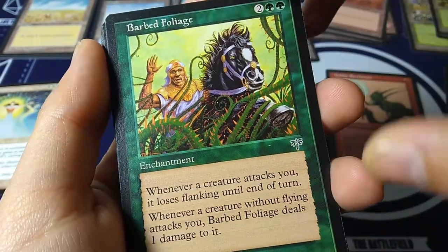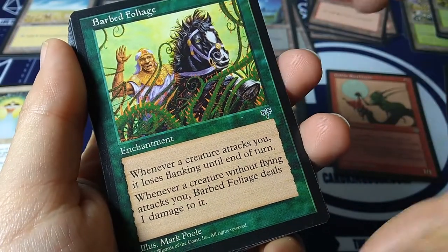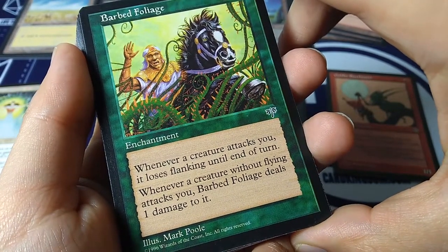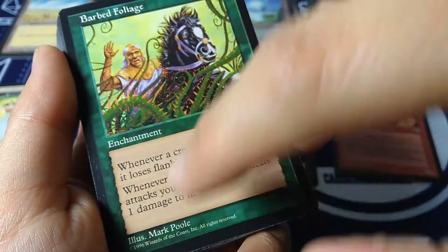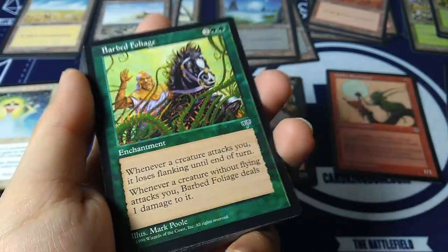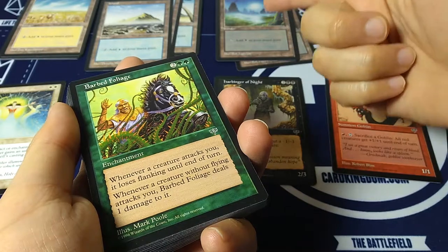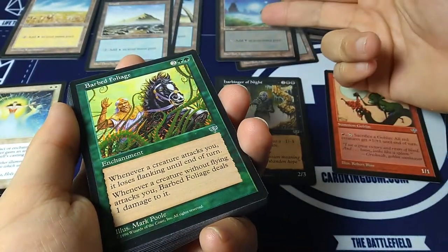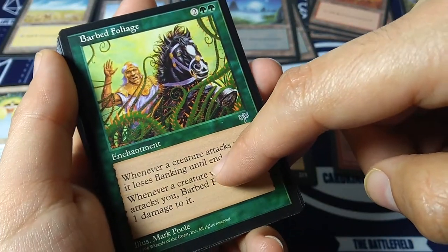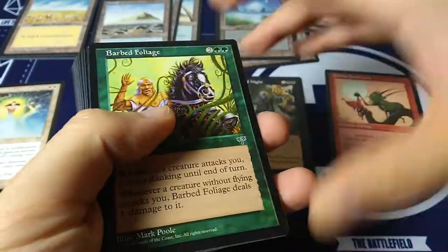Barbed Foliage — two green, green enchantment. Whenever a creature attacks you it loses flanking until end of turn. Whenever a creature without flying attacks you, Barbed Foliage deals one damage to it. Mark Pool — cool classic artist. Flanking was an ability introduced in this set: when a creature with flanking attacks, if the blocking creature doesn't have flanking, it automatically gets minus one, minus one until end of turn. This makes their creature lose flanking, and non-flying creatures take one damage.